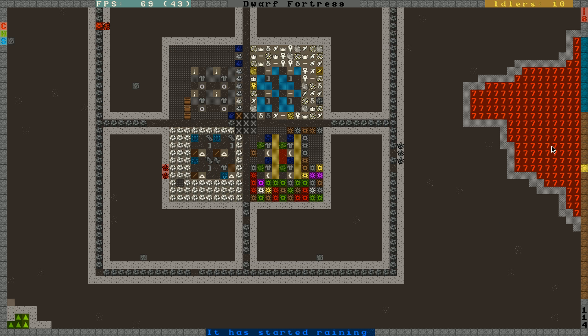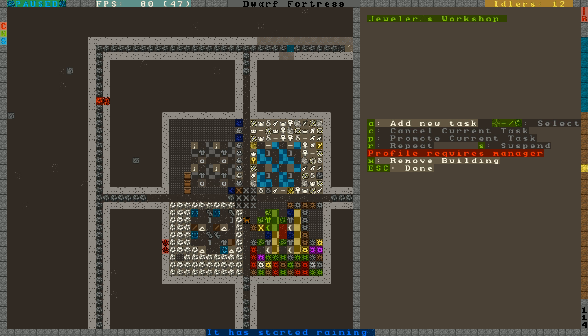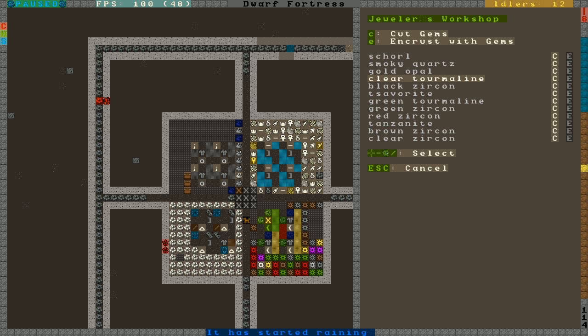Hey guys, I'm Captain Duck and this is my Dwarf Fortress Let's Play Part 7. In the last episode I made this new crafting and production room. Now it's time to set up some gems and more.